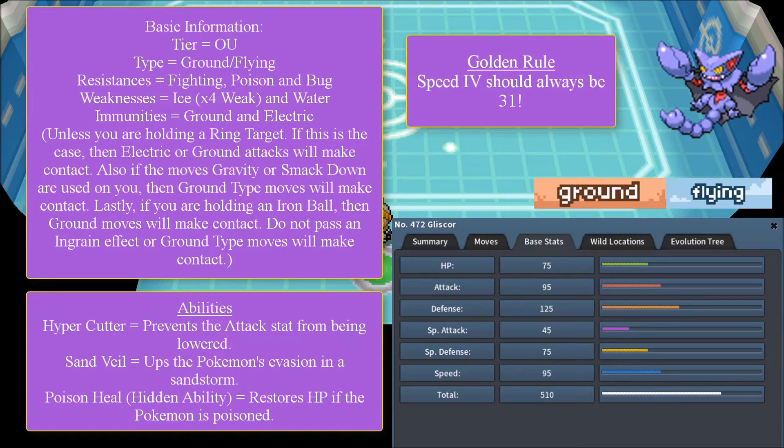Gliscor's base stats: HP is 75, Attack is 95, Defense is 125, Special Attack is 45, Special Defense is 75, and Speed is 95. Gliscor is pretty fast, but as I mentioned with Hydreigon in my competitive analysis series — Hydreigon's base Speed is 98 — both Hydreigon and Gliscor are fairly low in the speed races.